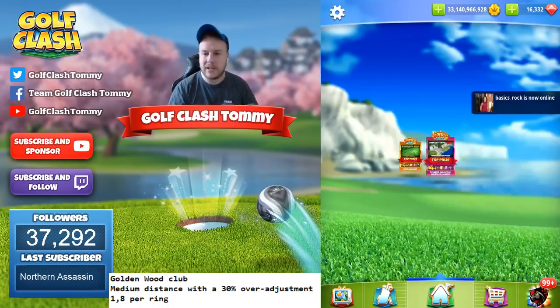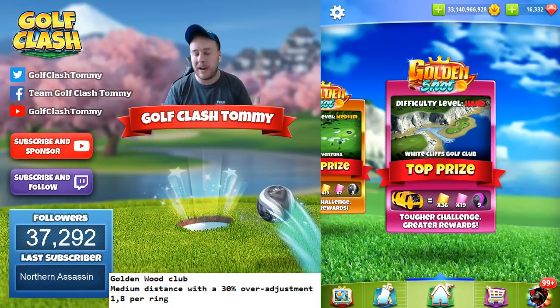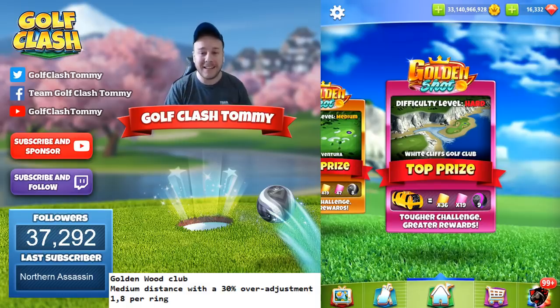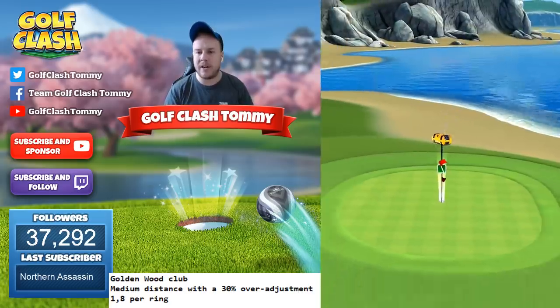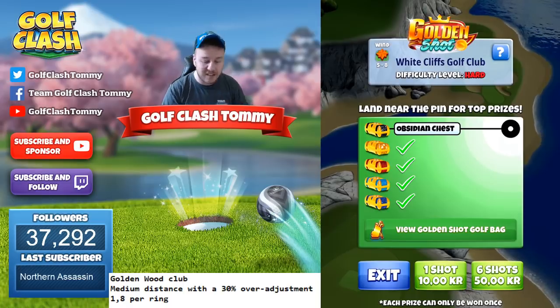We're going to play one of the White Cliffs Golf Club holes — hole number two from the recent South Coast tournament. This is going to require a lot of downhill adjustment, which is very interesting because it's not going to be easy. On the hard difficulty, we're going to be able to win five specific chests.